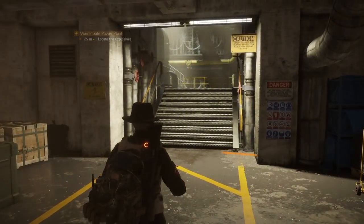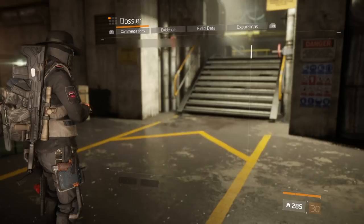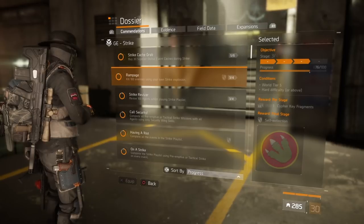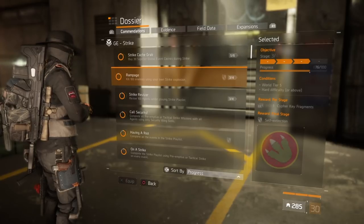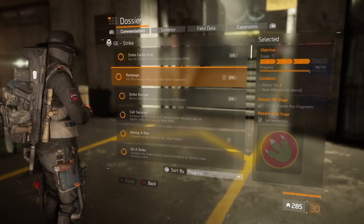I'm currently doing the global events strike and dossier commendations and thought I'd throw out a video in case someone needed some help on how to get Rampage — this groovy little patch. I've currently got 76 out of 100 and I just wanted to share with you how I've been doing it. Other people may be doing it differently but I've found this to be quite effective.